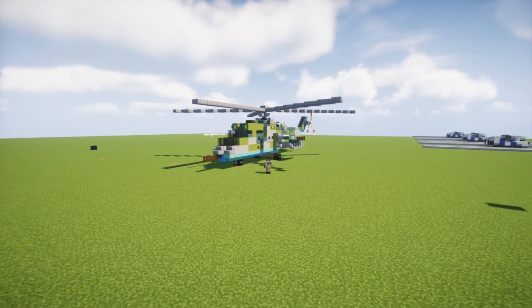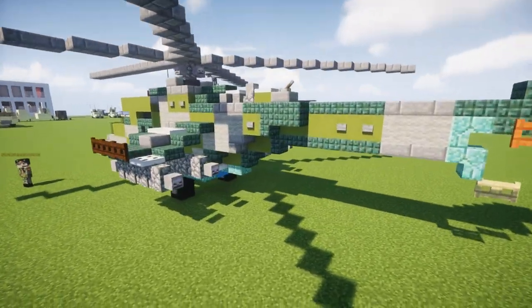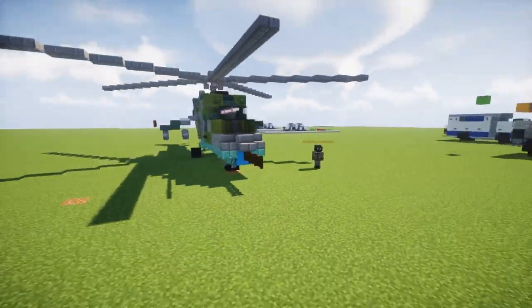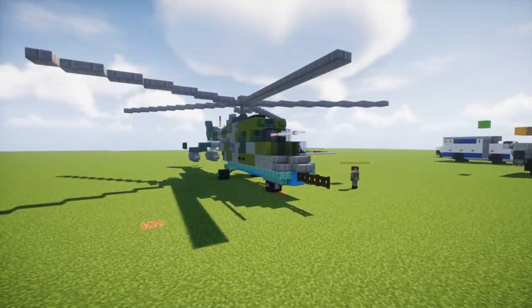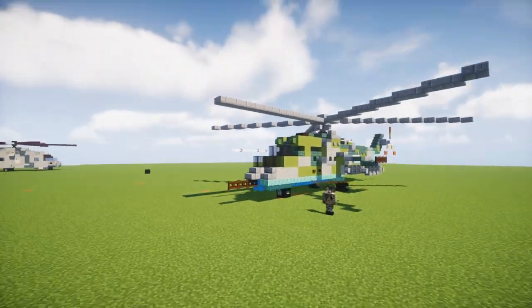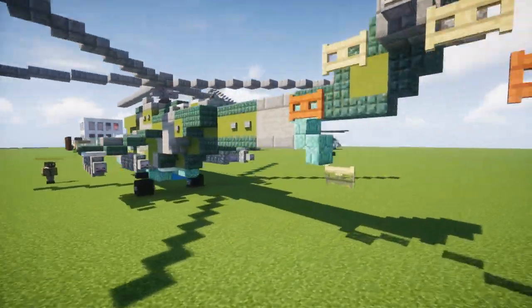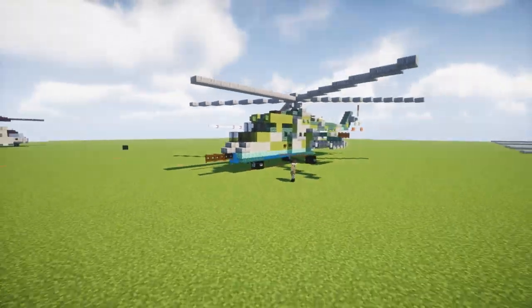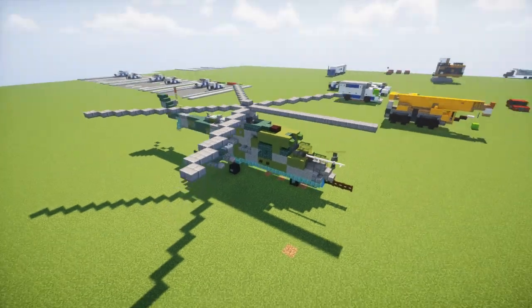This is a helicopter gunship. It's also used as a small capacity troop transport, room for 8 passengers in the back. This originates from the Soviet Union and Russia — they're still producing this. It's primarily used by the Russian Air Force, and the United States Army actually owns one of them, which they fly for training purposes. But anyways guys, let's get started on this build.